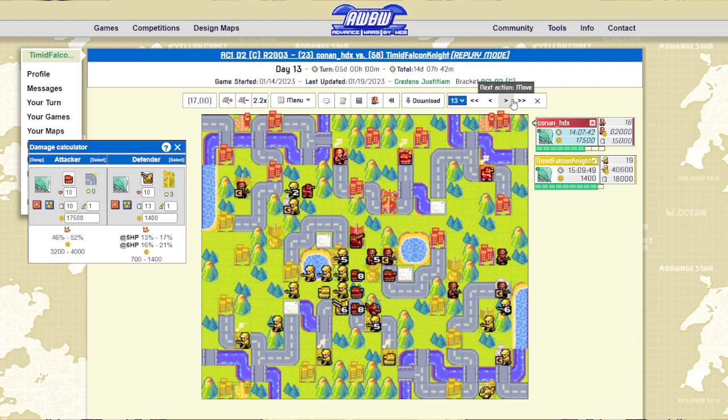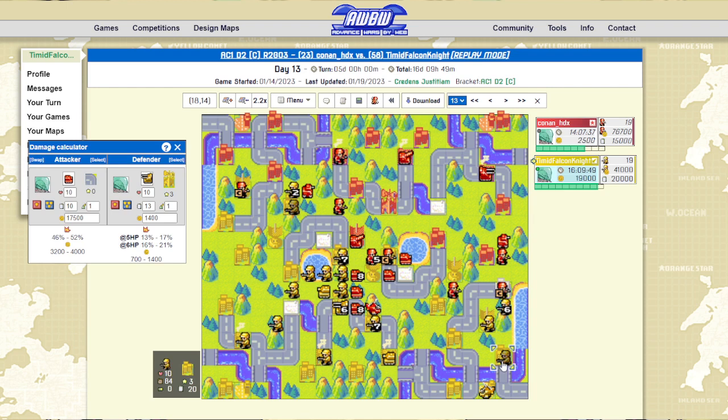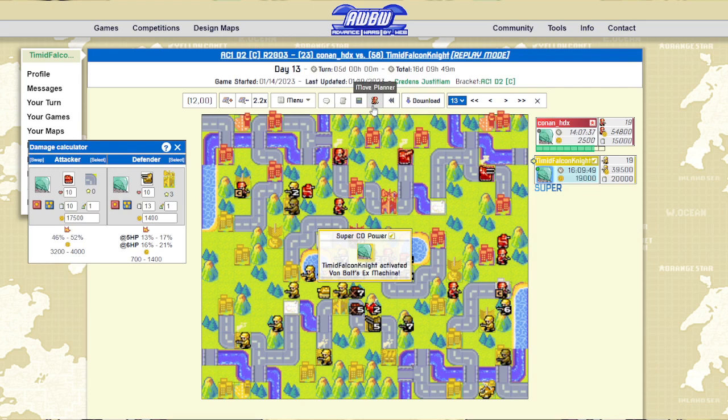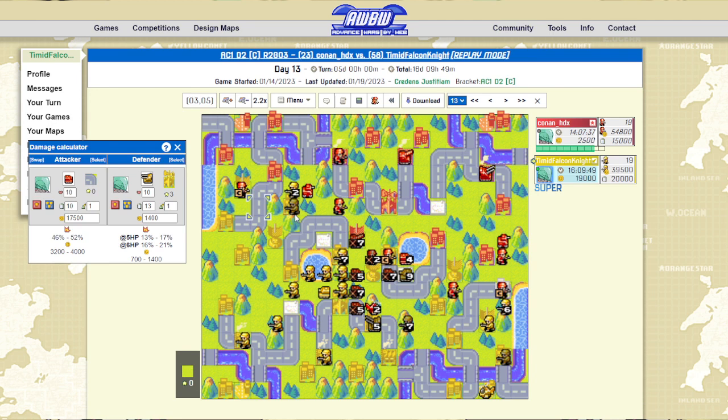It was a very good push, but unfortunately for my opponent it also gave me a good amount of meter. I'm able to cap both these properties, though I might not have wanted to do both — I might have wanted to interrupt his cap instead. But I do that, plus I pop my super power. I've got to say, I spent at least 10-20 minutes in the move planner double-checking this move just to make sure I got it correct.